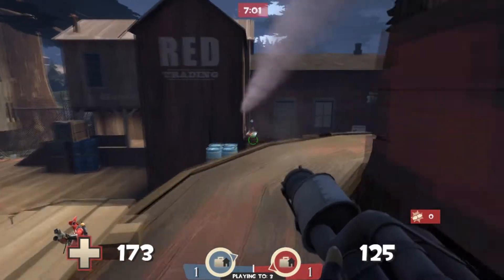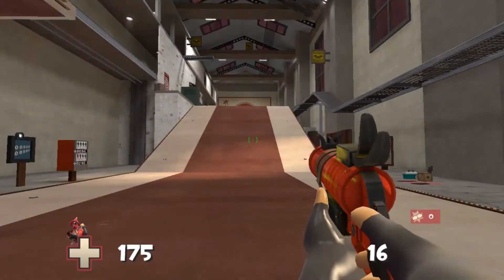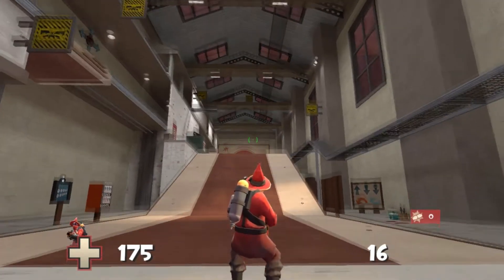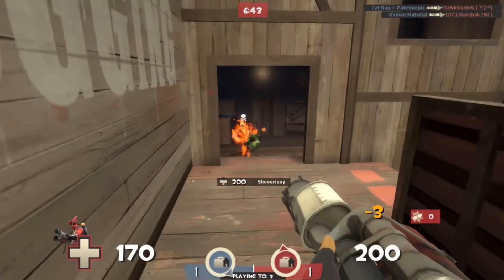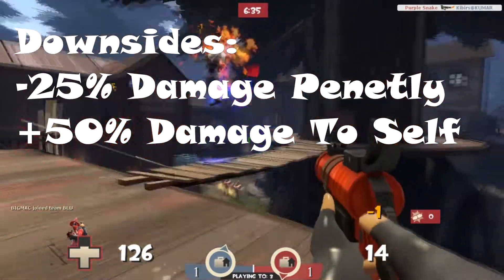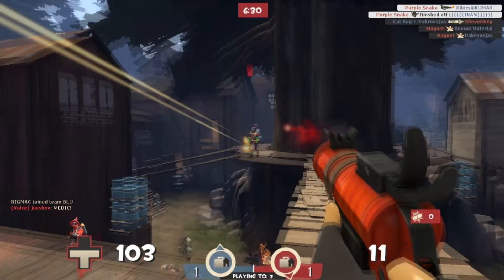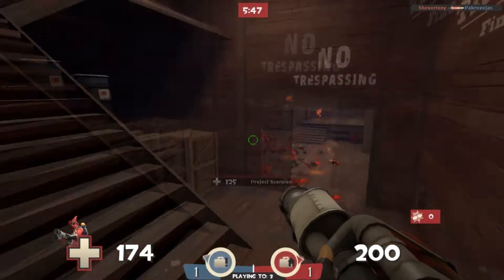The detonator shares some attributes with the other flare guns, but really is something unique. With alt fire, you can detonate the flare at any given time, for as long as the flare is still in the air. The explosion radius seems more or less as big as a regular rocket. The downside of the detonator is that it has a minus 25% damage penalty and plus 50% damage to self.